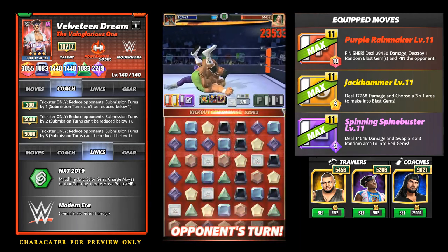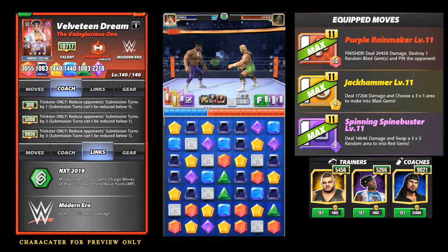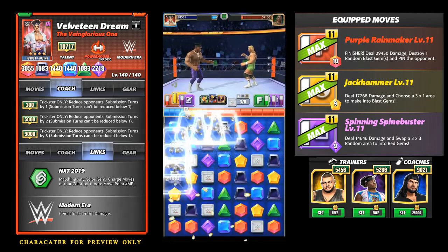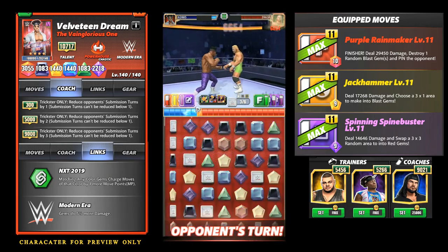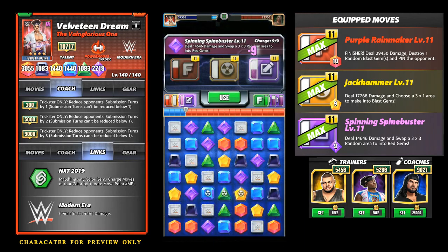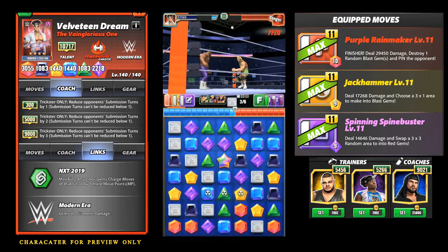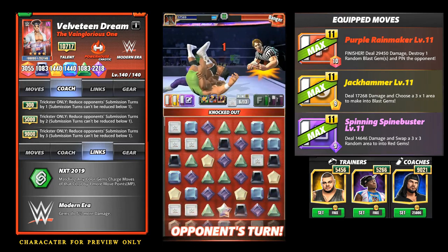I place the blast gems close to purple, red, and yellow, so I get a piece of every color — perfect. Realizing he's not so perfect against the Vainglorious One — Velveteen Dream. Yellow match in the clutch, another yellow match, then I make a purple match which is perfect. I hit the blast gems, placing them where the three-by-three red gems would hit for maximum destruction. My finisher is ready, and — bitty bang, bitty boom — victory!